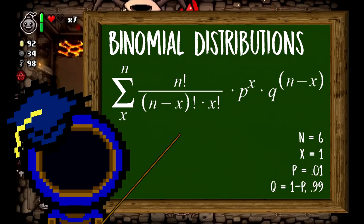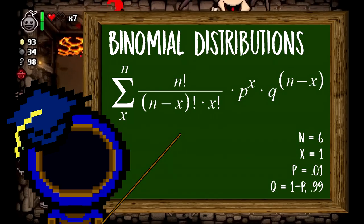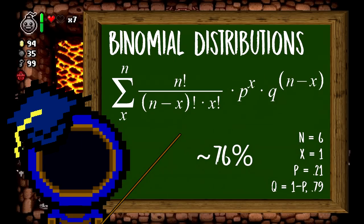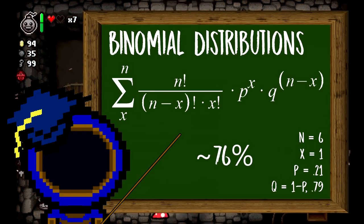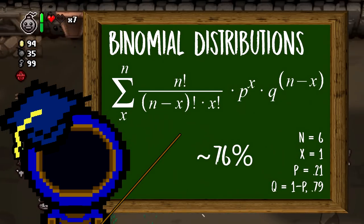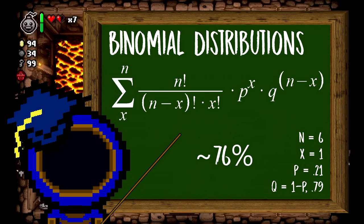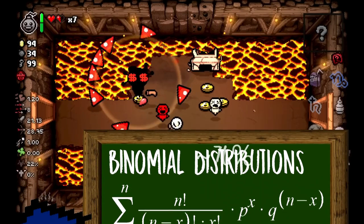So let's change things around. If you skip the first item room on the run, this gives you a 21% chance over the course of 6 floors. Using binomial distributions again, this comes out to be a 76% chance to see a planetarium. Skip one item room and you essentially have a 76% chance to get an upgraded, better item room later in the run — now those are some odds I can get behind.